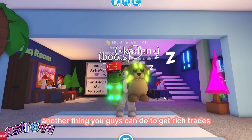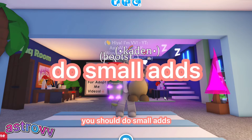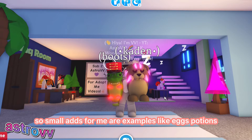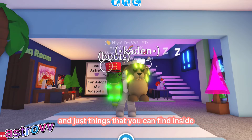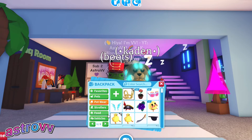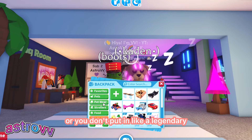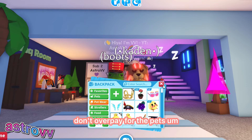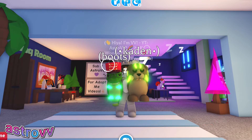Another thing you can do to get rich trades and overpays in Adopt Me is use small adds. Small adds are things like eggs, potions, vehicles, toys, strollers, and petware — things you can find inside the Adopt Me inventory. But you don't want to overpay here, so don't put in a legendary hoverboard or a legendary growing flower hat or anything like that. Don't overpay for pets because you're actually trying to receive the overpay.